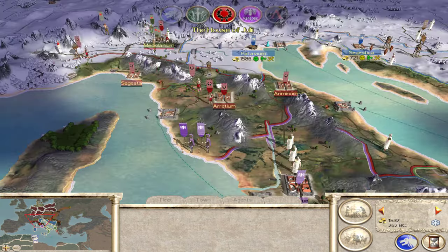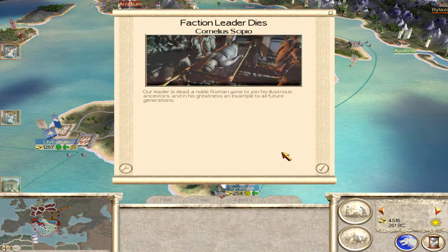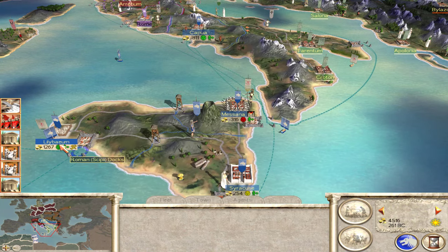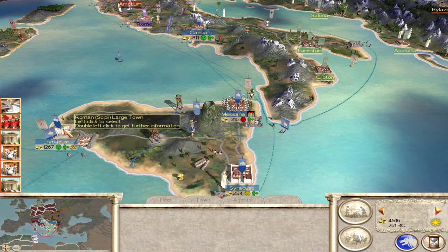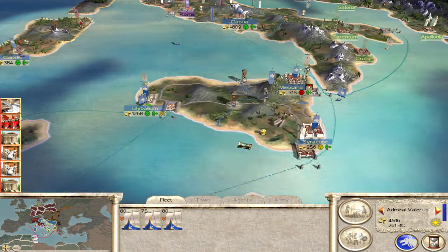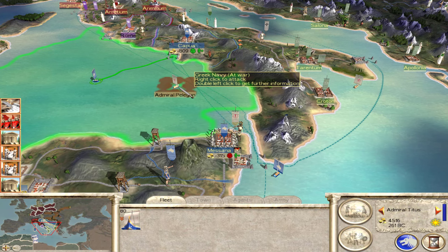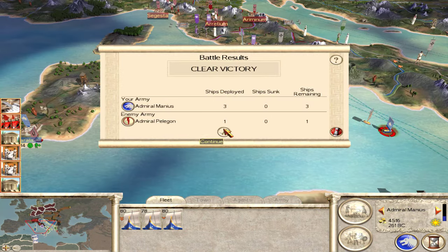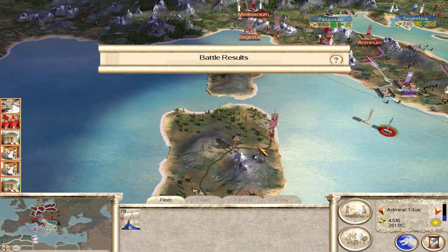I end my turn and — wow — we've lost our faction leader, Cornelia Scipio, very suddenly. Just as I thought, Greece attacked us. I'll hit their fleet right away. They have 16 ships, we have 80 guys — let's hit them with this fleet. We didn't sink them the first time but we should be able to with the second boat. Got them.